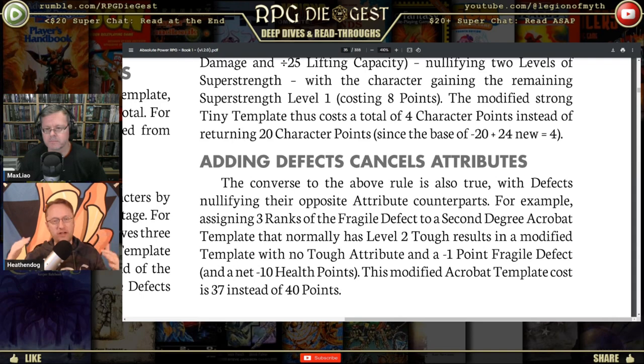Let me try to simplify this: say you get a character and you choose the Weak attribute for your strength — you do less damage and can lift less — and that gives you say a plus two back. But then instead of buying that off, you buy the Strong attribute for your strength, giving plus three. So you net a plus one, but you still have Weak and Strong modifiers at the same time — that seems ridiculous to me.